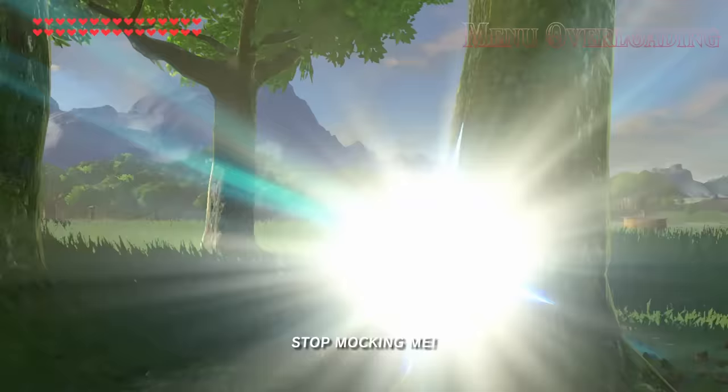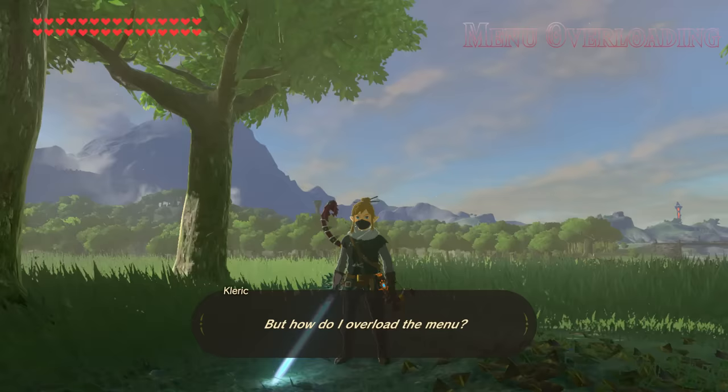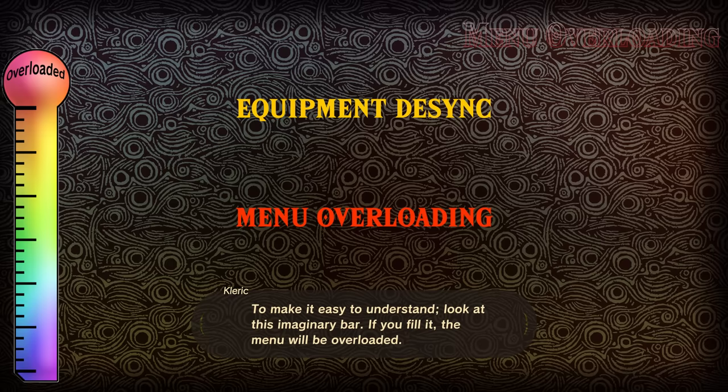But how do I overload the menu? There are quite a few known ways, but mostly it consists of leaving around a bunch of crap that is memory intensive. To make it easy to understand, look at this imaginary bar — if you fill it, the menu will be overloaded. Here are the things that will let you do that.